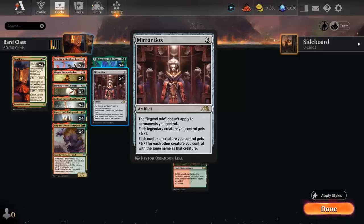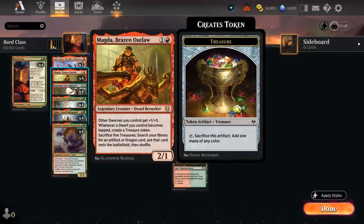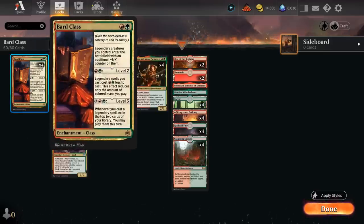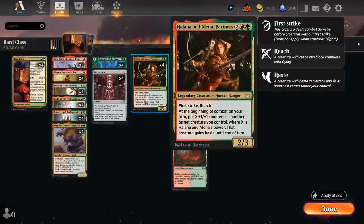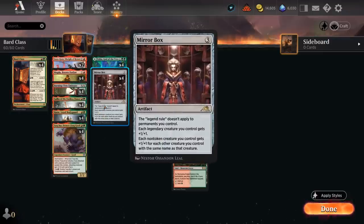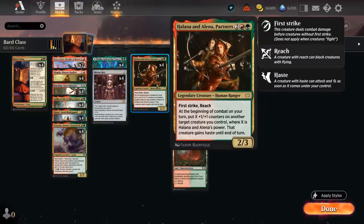Mirror Box allows us to have multiple of the same legendary in play at the same time — they also get bigger the more of them we have in play. Magda also becomes extra synergistic because now it can make more than one treasure every time it's tapped. If we have multiple copies of Magda, it can make more mana, and it becomes trivial to cast a whole bunch of legendaries for free in the same turn as we go off with a level three Bard Class.